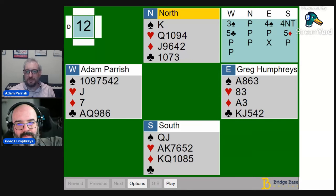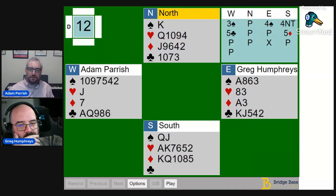I bid three spades, partner bid four spades — pretty obvious — and then south bid four no trump, which is some sort of two-suited hand. I bid five clubs. The main reason was I wanted to tell partner that I had an unusual two-suited preempt, so partner would have a better idea of what to do over five hearts or five diamonds.